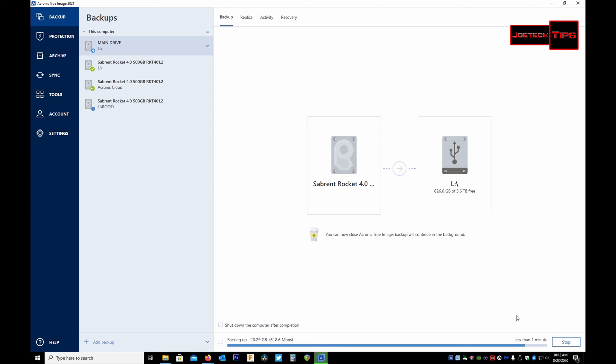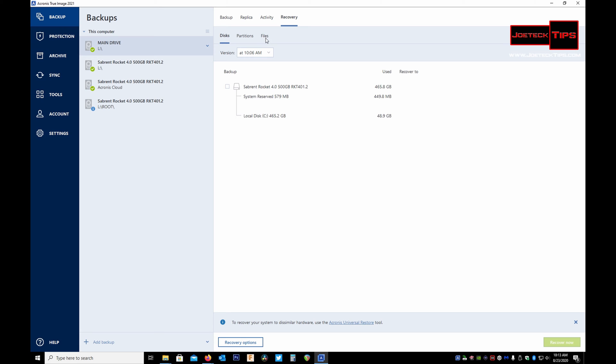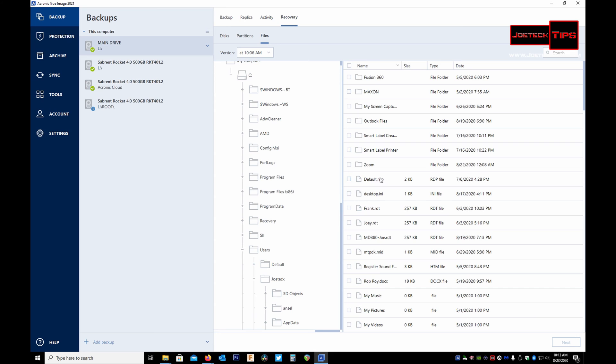While that's cranking away, I want to show you something really cool about this program. Say you accidentally destroyed a file and you want to restore it — you don't have to restore the entire drive. You can just restore the file. Go to 'Recovery,' then go to 'Files.'